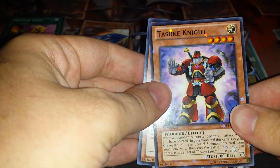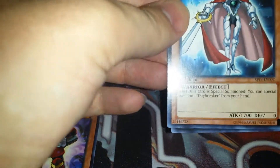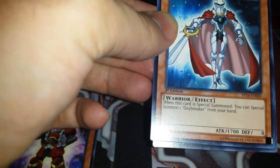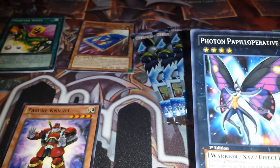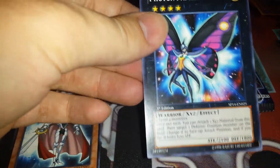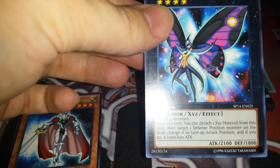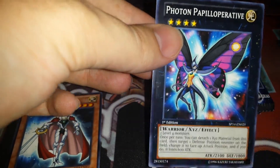We got Tzusuke Knight — interesting card. Daybreaker — when this card is special summoned, you can special summon one Daybreaker from your hand. Not that bad. And Photon Papyrooperative — this is a cool card, a nice card that a lot of people don't run now, though I think a lot of people ran it when it was brand new.